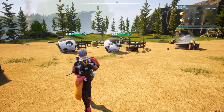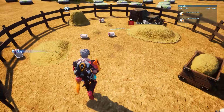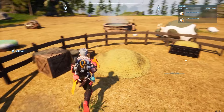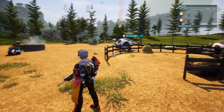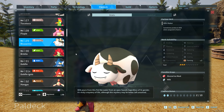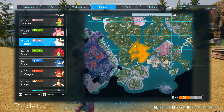The next pal is Mazarina. Mazarina is a cow and when assigned to the ranch will drop milk over time. Milk is an ingredient you need in several cooking recipes, such as making cake for the breeding farm. It is number 29 on the pal deck and can be found around the central area of the map.